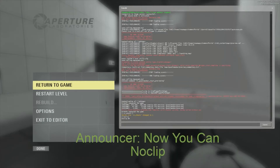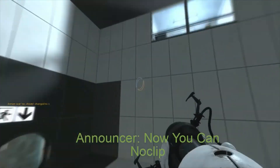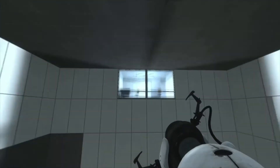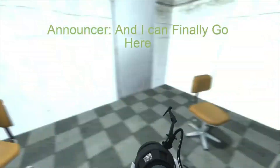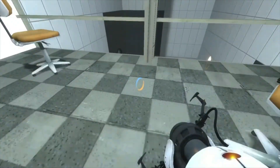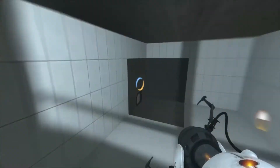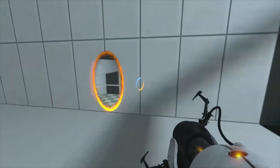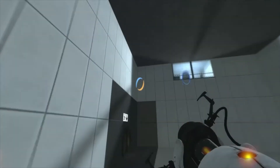Now you can noclip. You can finally go here. There's nothing that much. Put a portal right there. Can't pick up the chairs, though. In the original Portal you can. But the same thing with Portal 2.